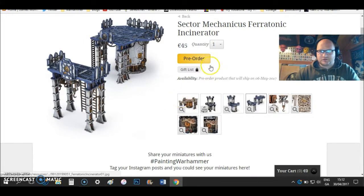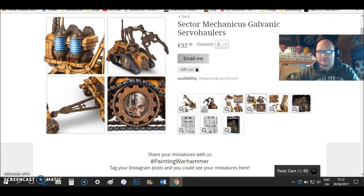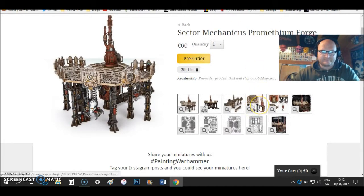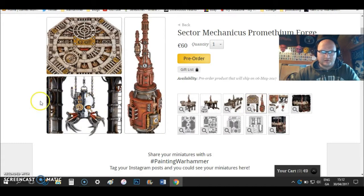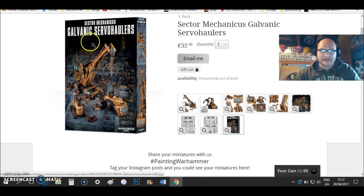That one is priced at 60 euro because it's bigger, and you get this awesome skull spider — that thing is a nightmare, like the spider from Toy Story under Sid's bed. That's super cool. The bigger piece is 60 euro and 32.50 for the Servo Haulers, which isn't bad because it's such a different terrain piece and really adds depth to a table. It's only about three main pieces plus a few little extras like a fire extinguisher and a toolkit.